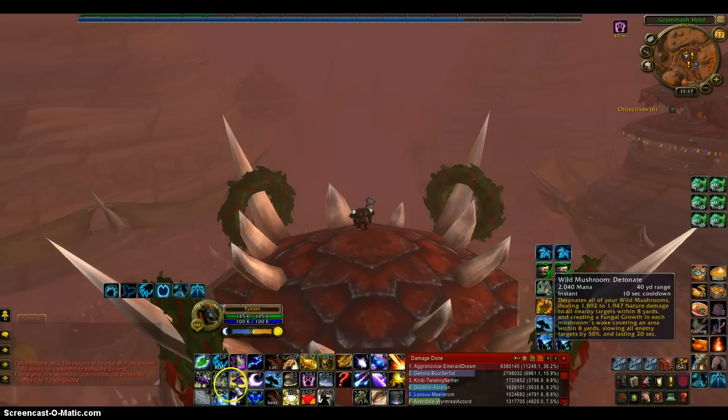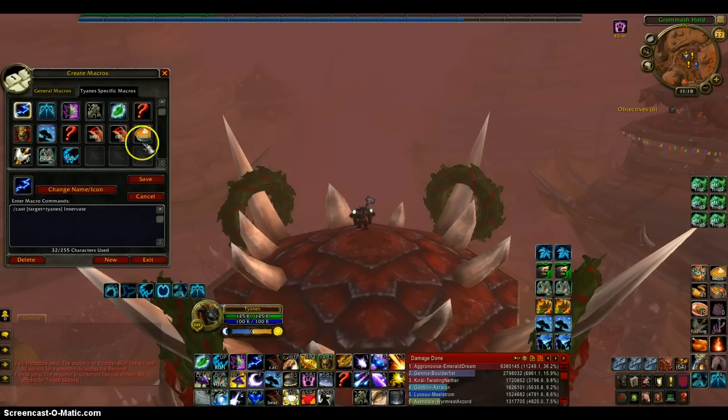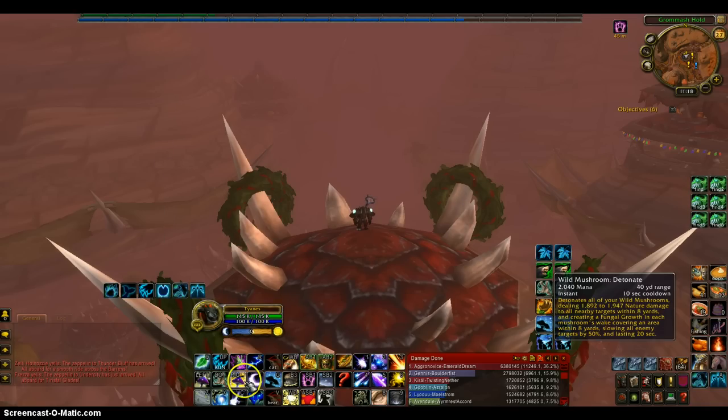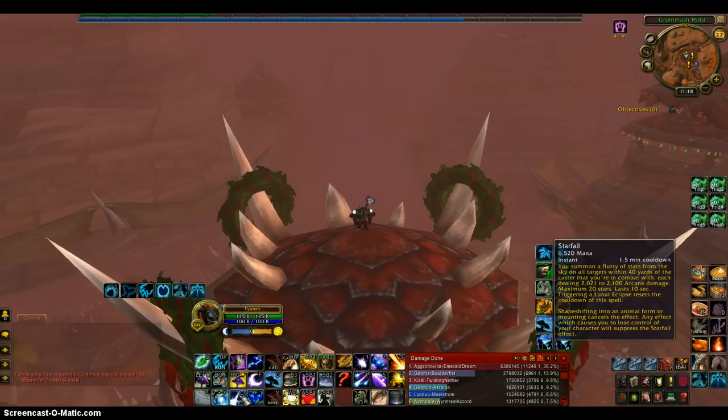Left is Wild Mushroom. For R, I have the Mushroom Detonate. For F, Ancestral Communion. For Z, I have Hurricane. For X, I have Earths of Vortex. And for C, I have Starfall.